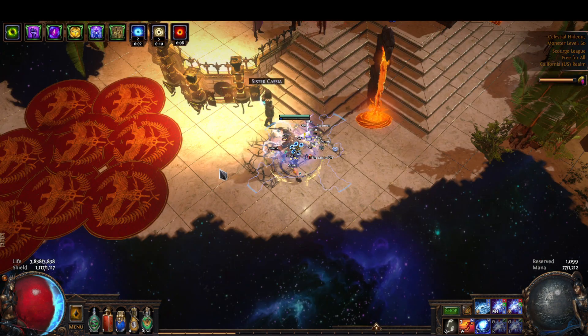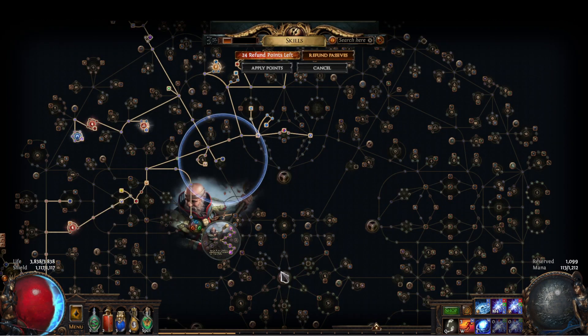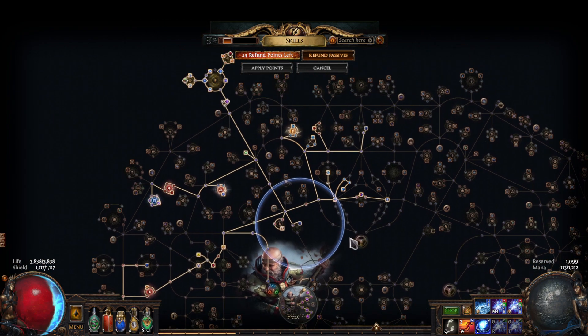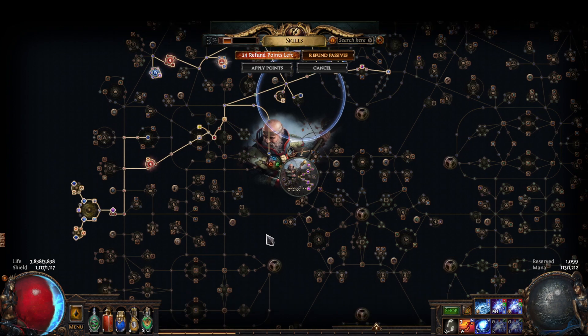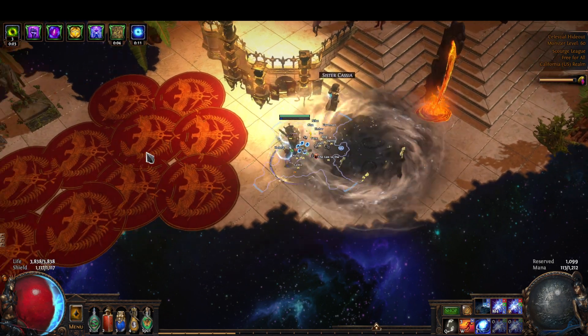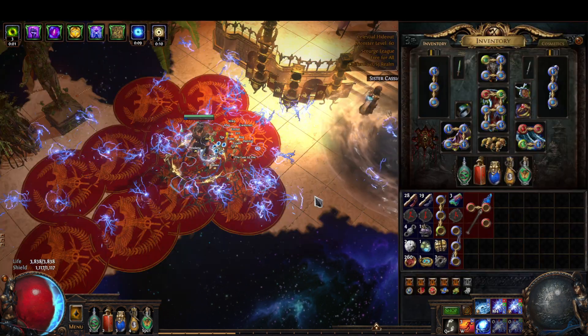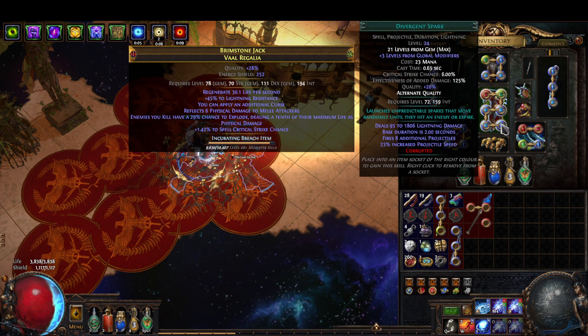I'd imagine firing in a circle is still probably the best option. No one really knows until someone makes a good build guide. I still think it's a good idea even without the two additional projectiles, because Spark is gaining an additional projectile. With divergent Spark you'll have nine additional projectiles, and with the helm enchant you'll have three additional projectiles — 12 total instead of 13, which won't be very noticeable.